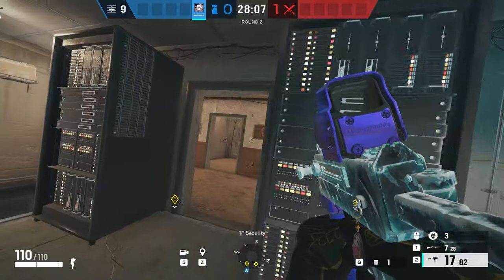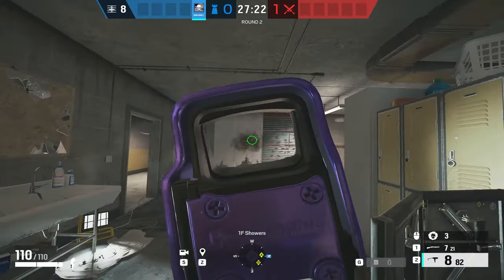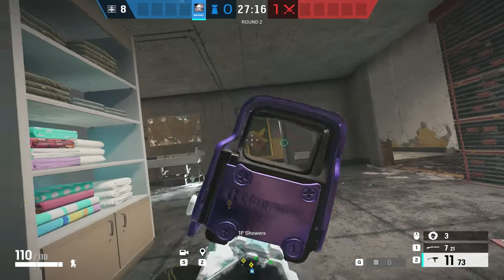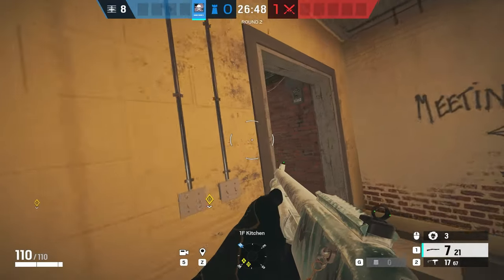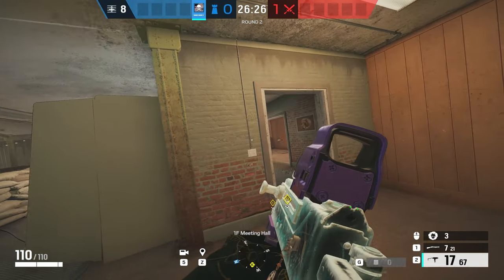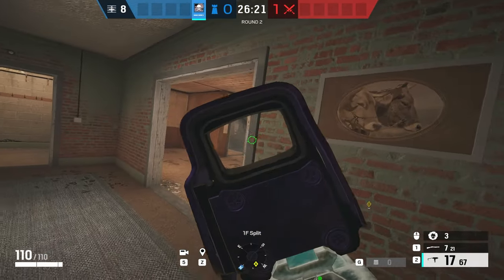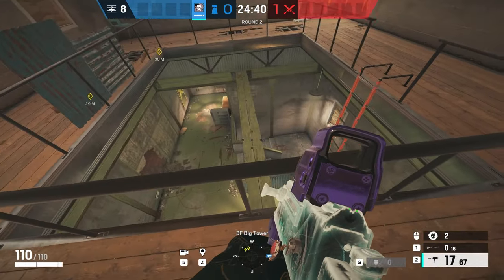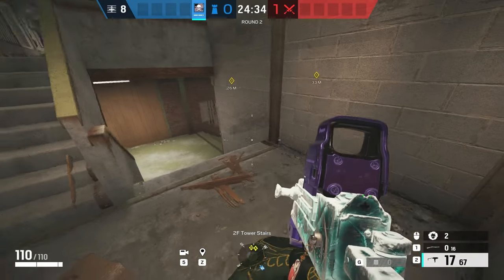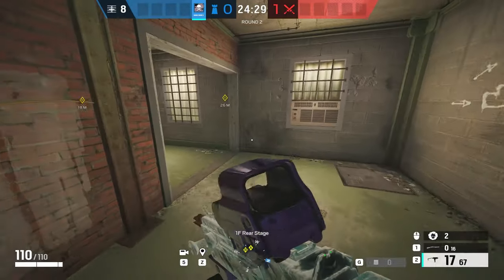For kitchen you can play around security if you have a rotator. You can play in bathroom to deny control over small tower if you have some impact holes towards small tower — a crucial and risky position but you can really win the round here. You could also play around the green hallway or meeting if you think the attackers will take that part of the map. For meeting you can play in split which is really close to the site, play close to the rotate between kitchen and meeting, or play in big tower tier 2 or tier 3. If you hide there you could be a great flanking influence late round, or you could play more aggressive and deny the breach.